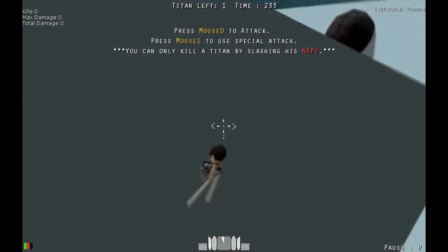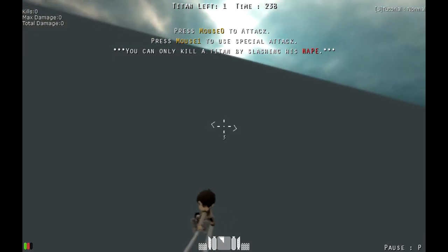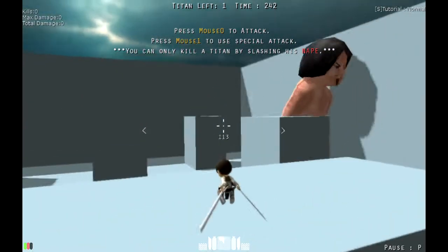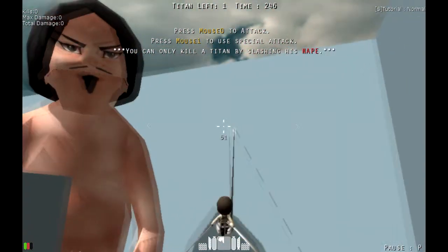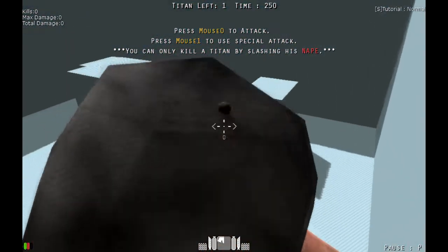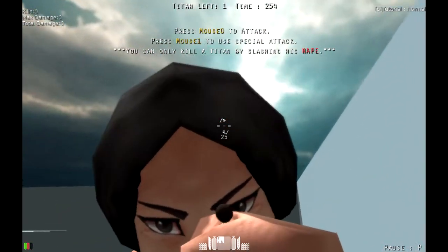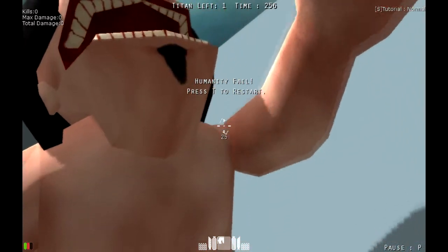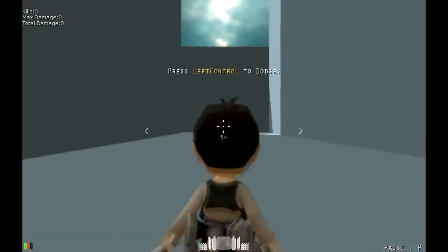Press mouse 0 to attack, press mouse 1 to use special attack. You can only kill a titan by slashing his nape — so as far as I'm informed that means I need to slice the back of his neck, if this follows the anime. Oh shit — oh my god, they're actually powerful. And he ate my face off. Wow. Press T to restart.